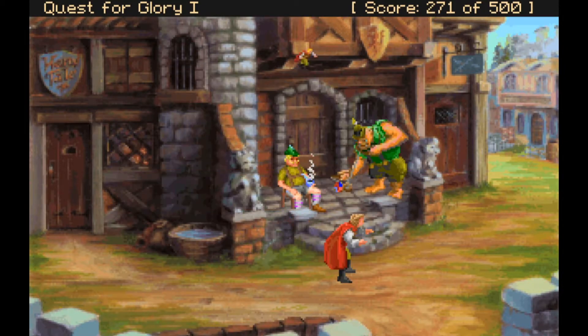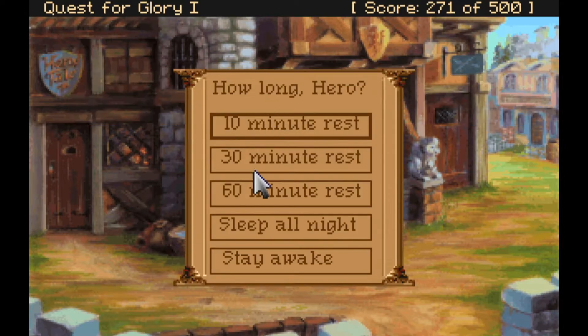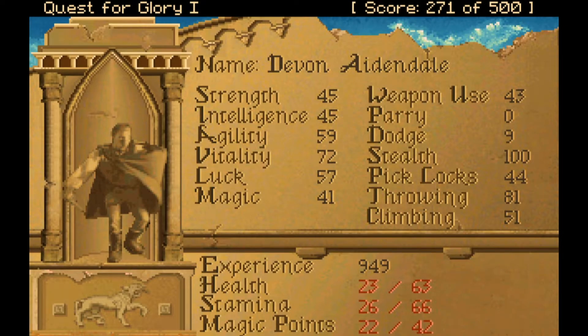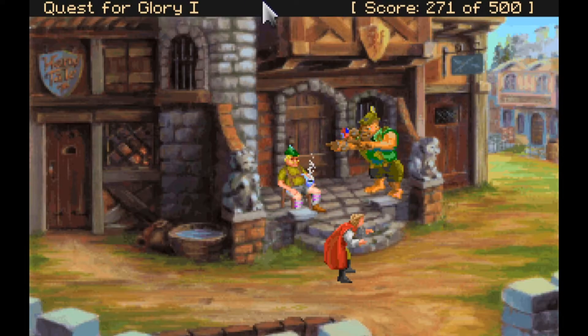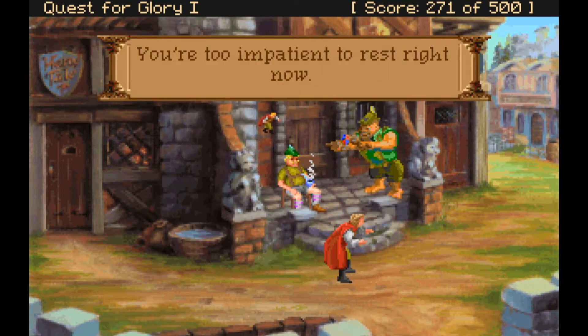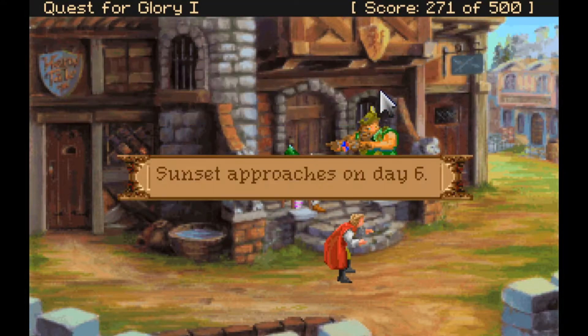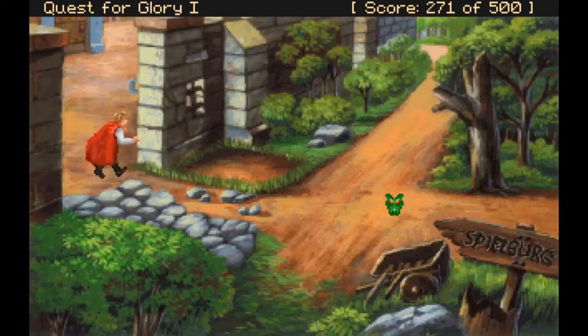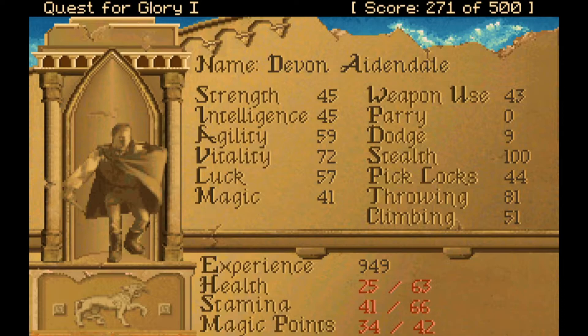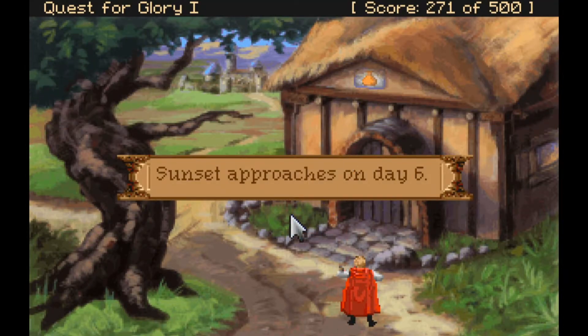We try to sleep: 60 minutes doesn't work, it's still mid-afternoon; 30 minutes doesn't work either. Looking at our character sheet — our health is low, our stamina is low, our magic points are still low. We try resting longer but can't: not 30 minutes, not even 10. Sunset is approaching, but we still need to kill some time. The best way is to run out of stamina by using it, so that we can then rest.